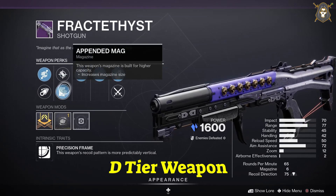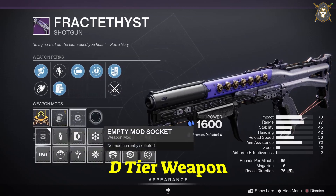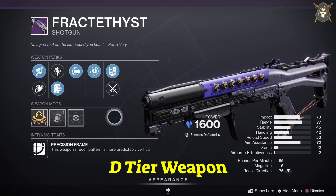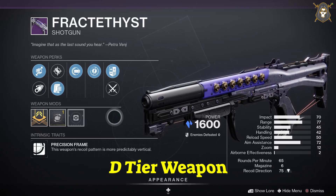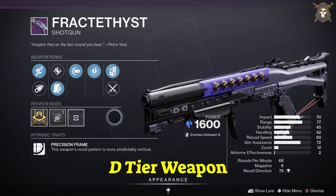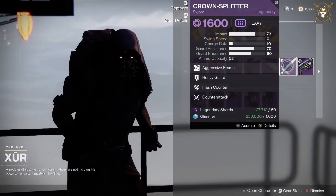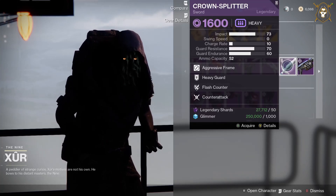He's got the Fractethyst shotgun. Full auto on all these weapons is pointless because you can do that in the settings to have all weapons at full auto. For this weapon you want Small Bore in your first column, Accurized Rounds in your second column, Quickdraw in your third column, and Opening Shot in your fourth column. You want a Range masterwork for the weapon.